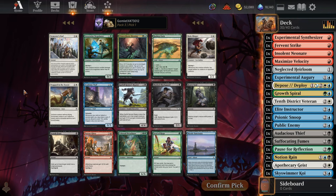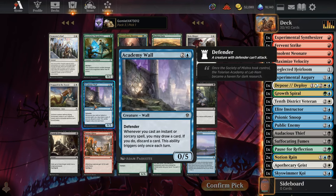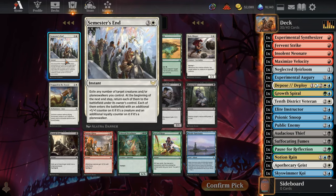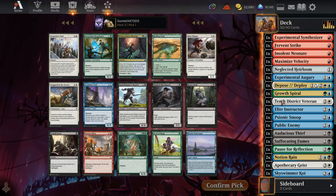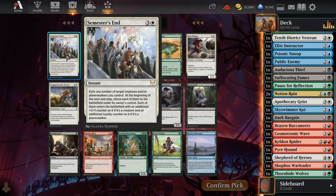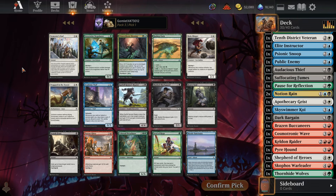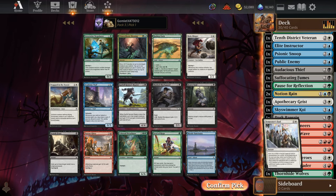For our final pack, Pack 3 Pick 1, we have not opened up any significant card draw. We have Academy Wall that draws a card and discards a card once per turn, we have cyclers, and we have Semester's End — which, if we have enough creatures with good enter-the-battlefield effects on board like Elite Instructor, Psionic Snoop, Keldon Raider, and stuff, will draw us a few cards during our end step when they come back to the board. I guess it's the coolest, cutest card we can take, so I'll go with Semester's End.